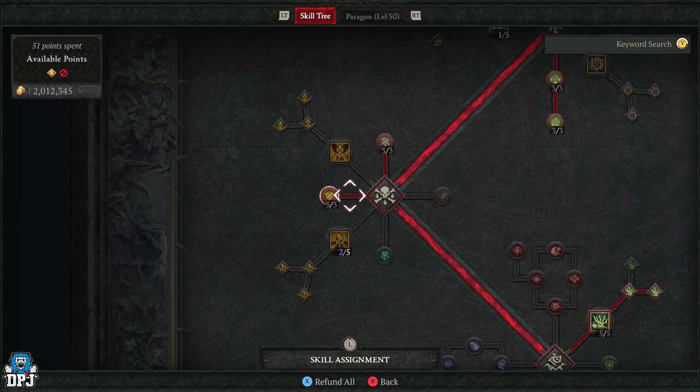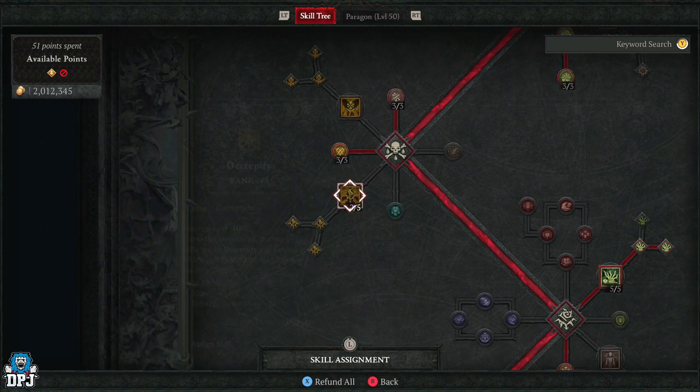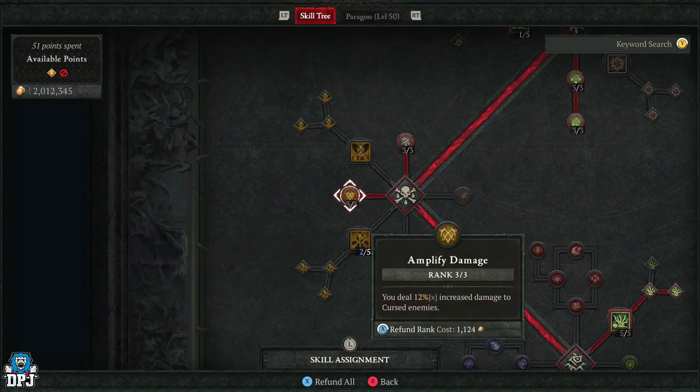Once you're here, spend into Amplified Damage — maxed, you deal 12% increased damage to cursed enemies. We will be using Decrepify, but this comes from a heart, not from our ability bar, so we won't actually have it equipped in the skill tree. Just make sure you have Amplified Damage — it's more damage.